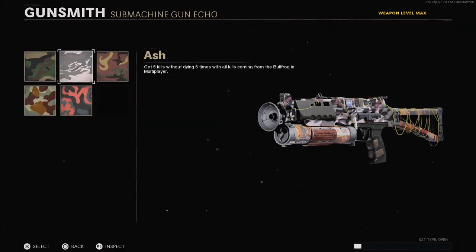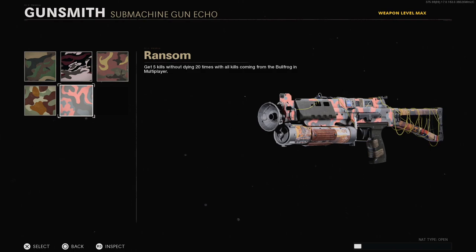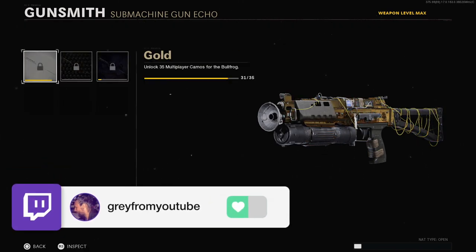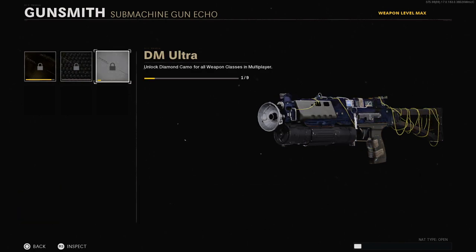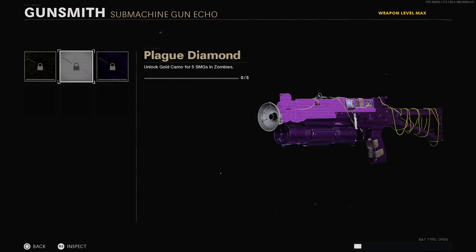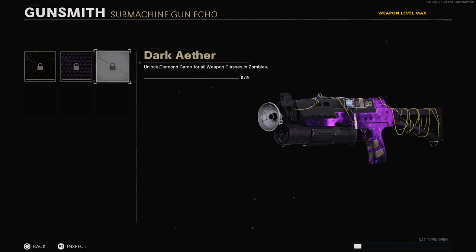Taking a look at the camos on the Bullfrog blueprint: there's Gold, Diamond, and DM Ultra. For zombies: Golden Viper, Plague Diamond, and Dark Aether.